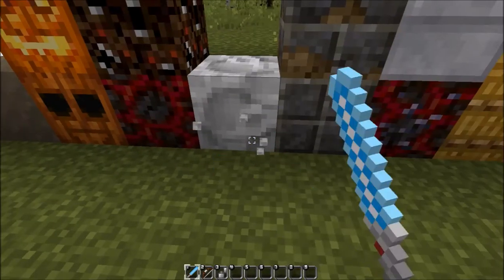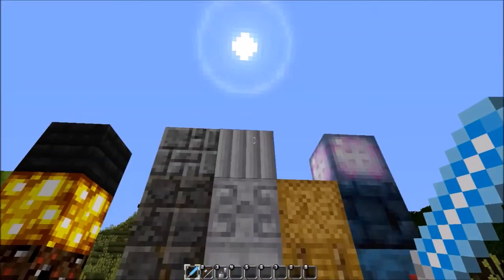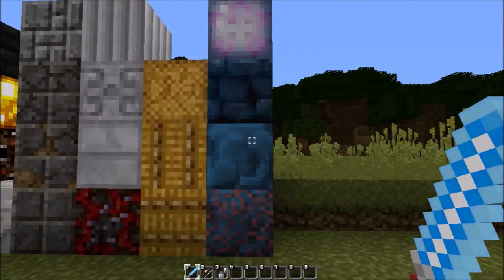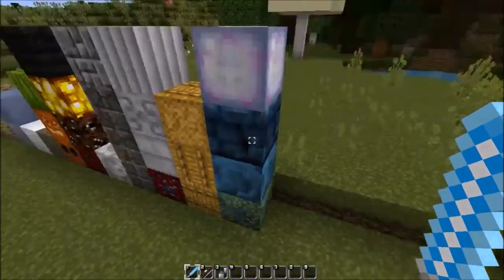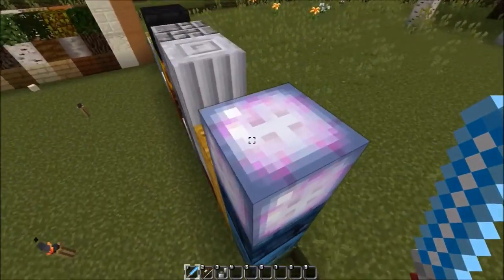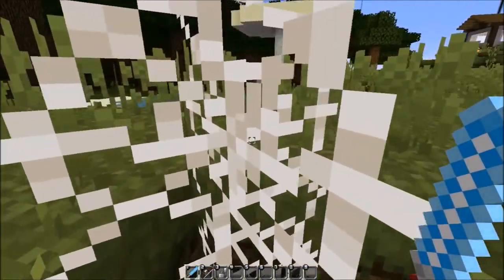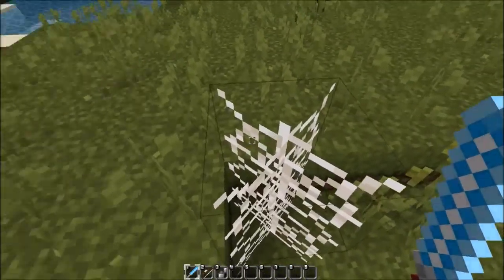We have the end stone, stone brick variants, quartz variants, and a particularly fancy-looking prismarine. I don't know when I last saw that tint on prismarine — really amazing dark blue. This one looks like brain coral. Then the cobwebs haven't gotten much love but they do have a bit more detail than the regular version.